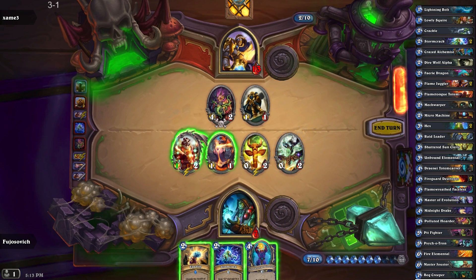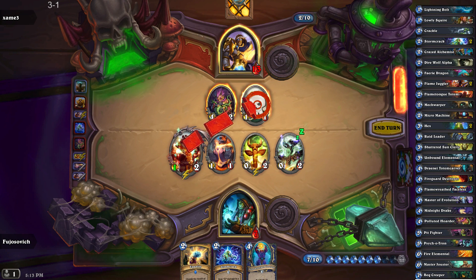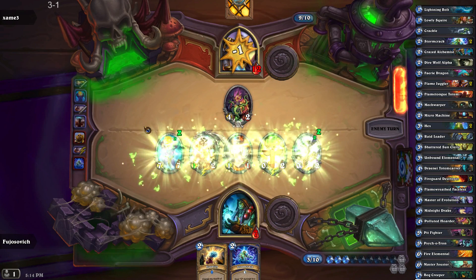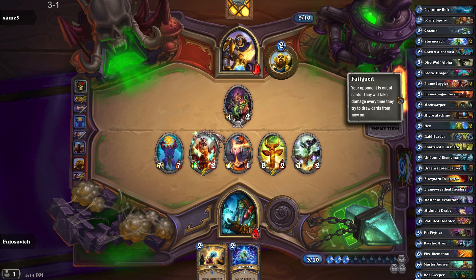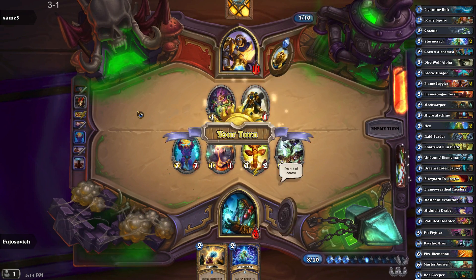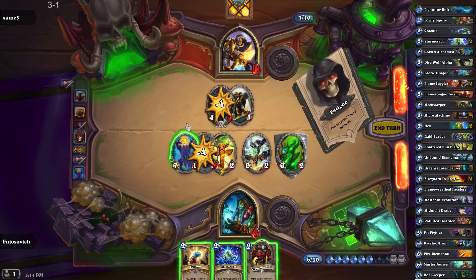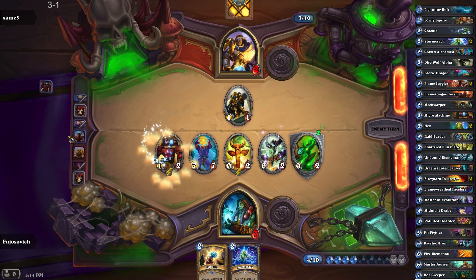Okay. The attacking totem. That's fine. I think I have to do that trade — can't risk an AoE now clearing my board. There we go. That's a really good card at this point in the game. He just goes face — why not? I don't know if I want that to give him a spare part or not. I think I need it.